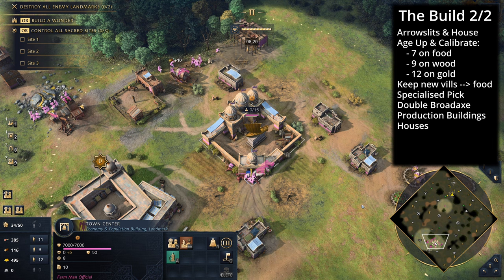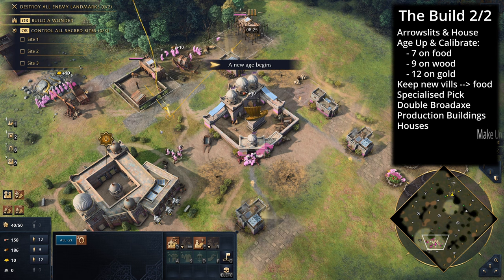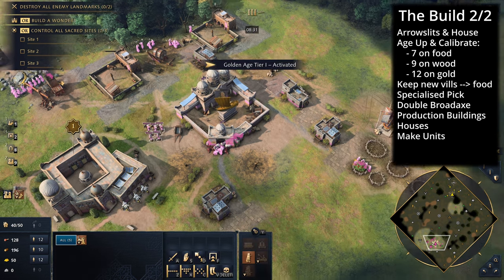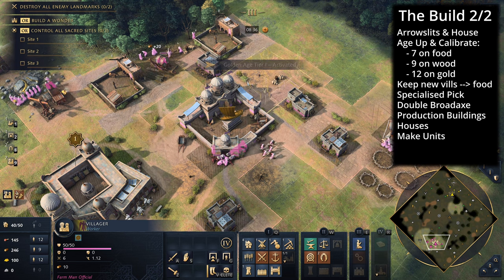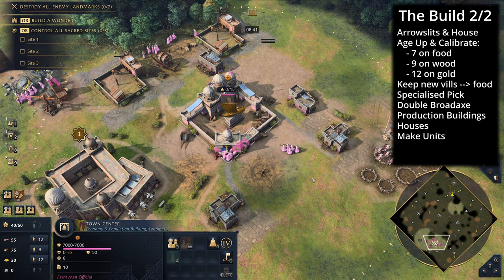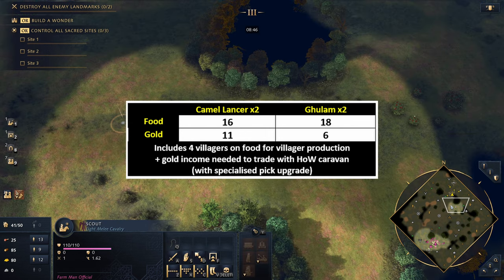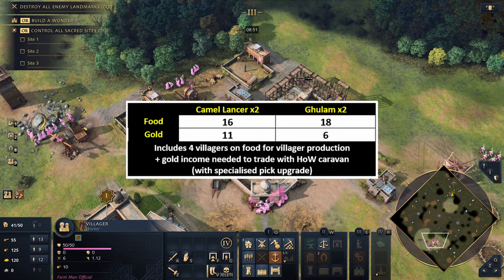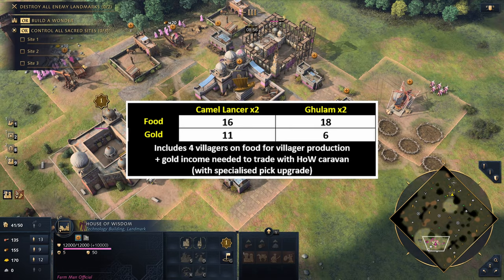If you can't get bedouin skirmishers or bedouin swordsmen, just start producing camel lancers because you need some cover and units. Today we do get access to them on this particular generation, which is nice. We've queued two camel lancers instantaneously and our economy is looking incredibly strong. In this build we go for the mosque first since we feel comfortable, then rally troops forward.